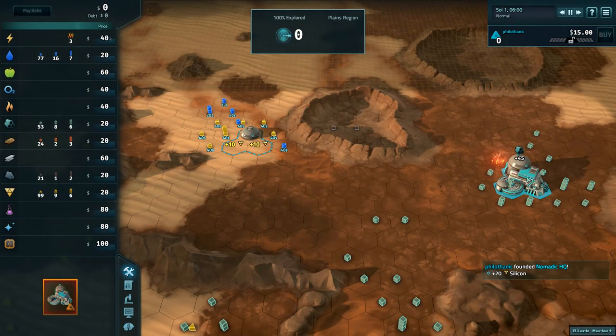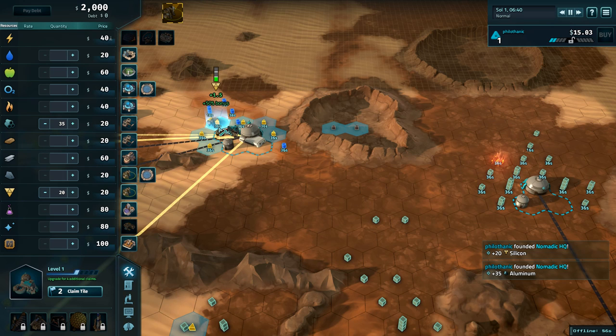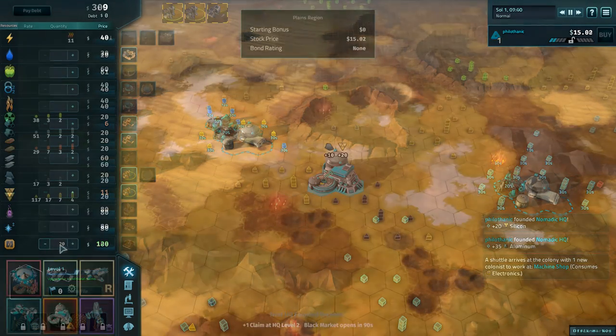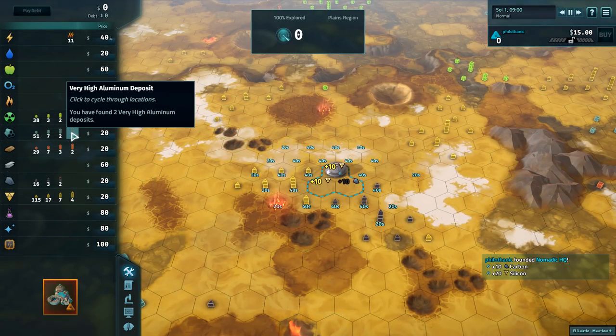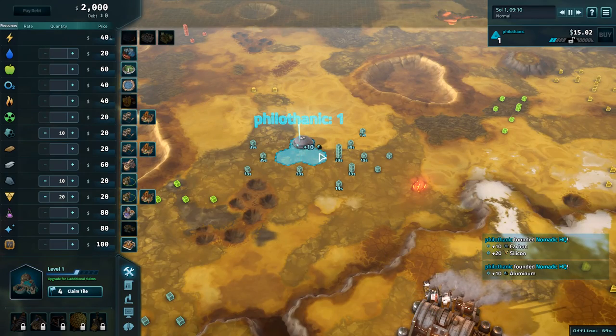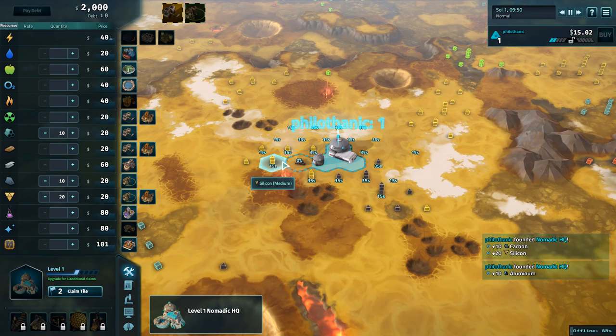On Mars or Ceres, found Nomad near silicon, aluminum, and water. Build two silicon quarries and one aluminum mine. Purchase 20 electronics. On Io, found Nomad near silicon, aluminum, and ice. Build three silicon quarries and one aluminum mine. Purchase 20 electronics.